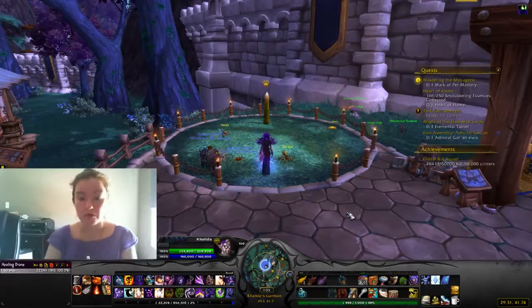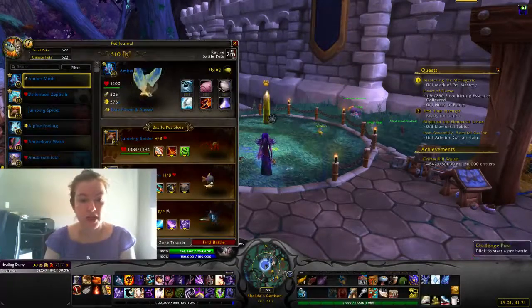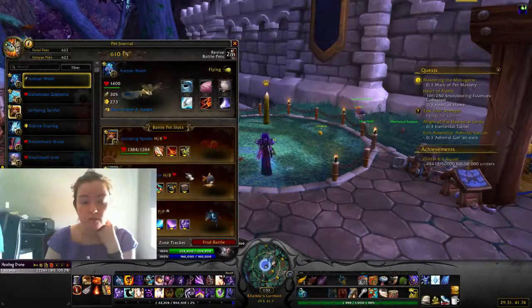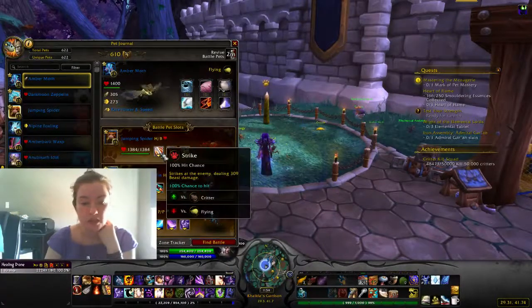So we're doing Scrags, Stings, and Grobles. Grobles is first. The pets I have chosen are a beast — anything with Brittle Webbing and Spiderling Swarm, so a spider, obviously — and then anything with the beast move.